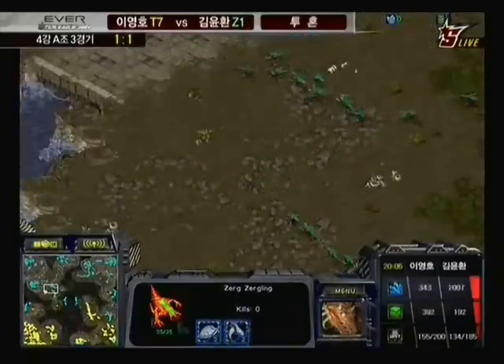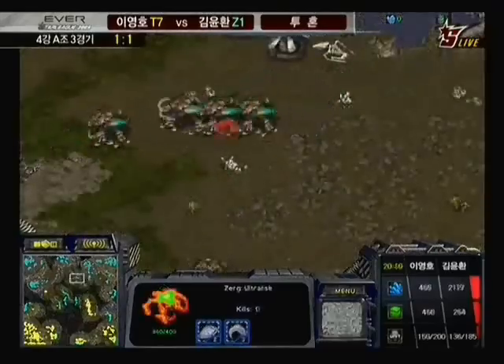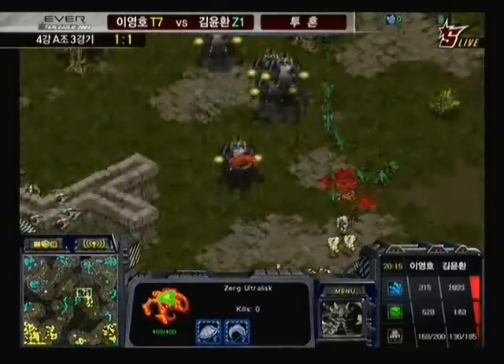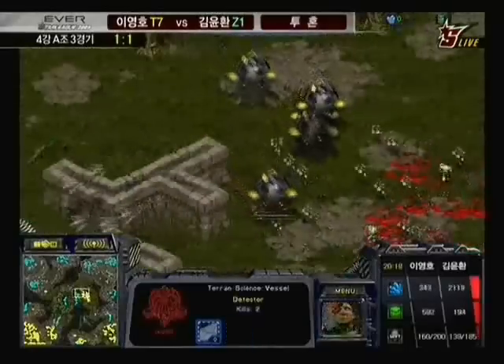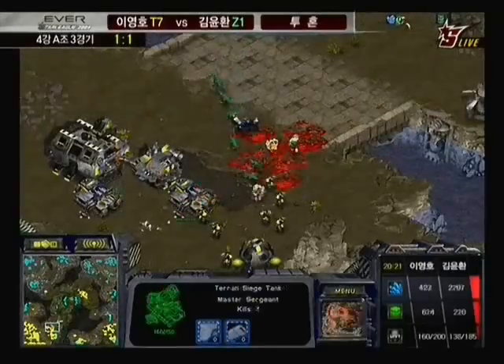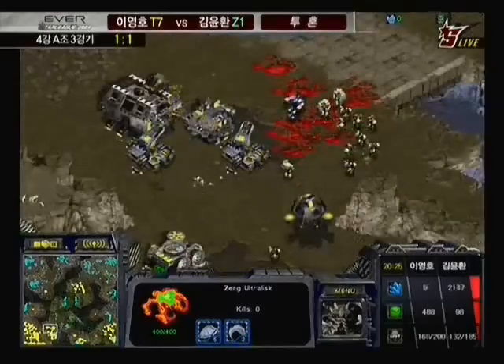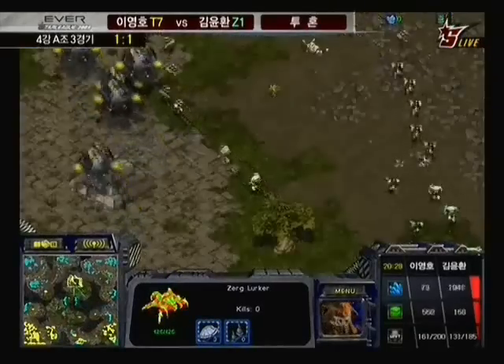Calm needs to be careful not to let this edge slip away — he's given himself this opportunity and needs to get that expo up. Now we're going to see a massive battle with both players' large forces clashing in the middle of the map. Calm manages to get a plague off on Flash's science vessels, then pulls the scourges away just in time. Calm really could have taken out Flash's army in the middle — he had enough forces in terms of ultras and hydralisks, if he just got them together.